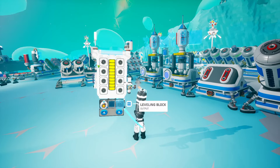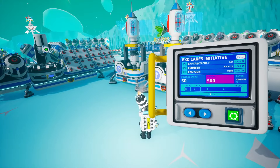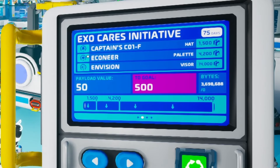We can send this item and we'll get points for it. So if you place something on here and send the rocket, you will get points. Let's talk about the tiers. We've got three different tiers here and each one requires a different amount of points to complete. For the first tier, we'll get the Captain's Coif hat, and we will complete this in this video. For the second one, we'll get the Econere palette, and for the third one, we'll get the InVision visor.